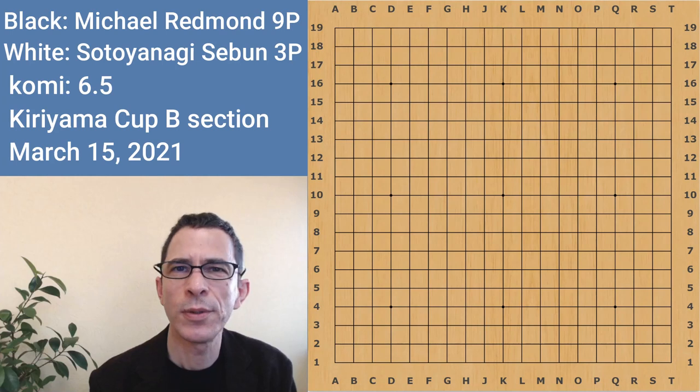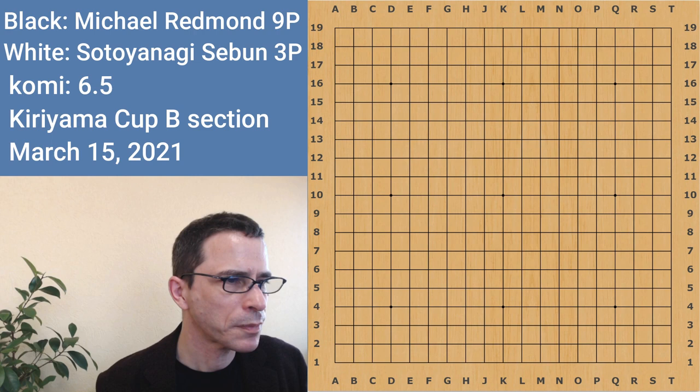Hello, I'm Michael Redman, professional Go player. In this video, I'm going to show you a game I played against Soto Iyanagi 7-dan, a 3-dan professional Go player — a relatively young player, I think he's in his mid-20s. This was in the Kiriyama Cup, and it was the final of the B section.